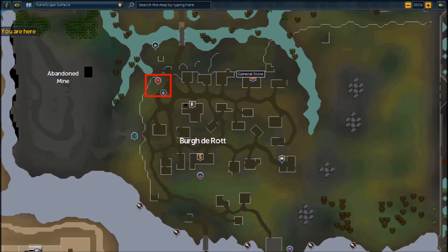This minigame starts in Burgh de Rott. If this is your first time, you'll have to walk there until you earn 100 points. The fastest way is walking through the Mort Myre Swamp or taking the boat to Mort'ton from behind the bar in Canifis.